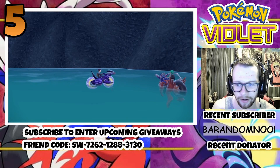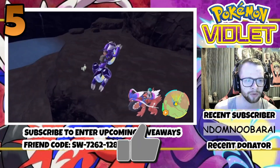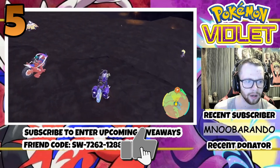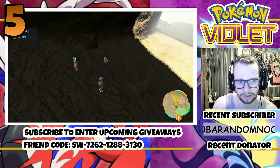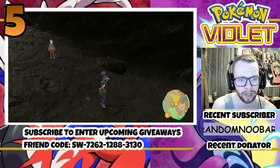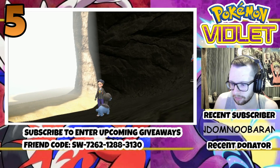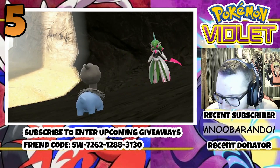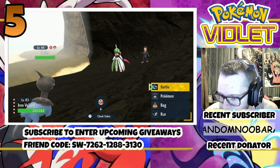Did you know you can gain access to other version exclusives when using the Union Circle? If you join a host who is playing on the opposite version to you, you'll have the opportunity to find their version exclusives in the overworld. But you have to be in close proximity to the player who is the opposite version to you. So this means you actually do not have to trade at all to complete this game's Pokedex, if you wish, and also rids the need to buy both games for exclusives.